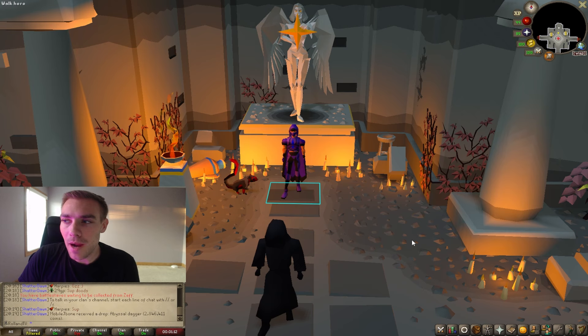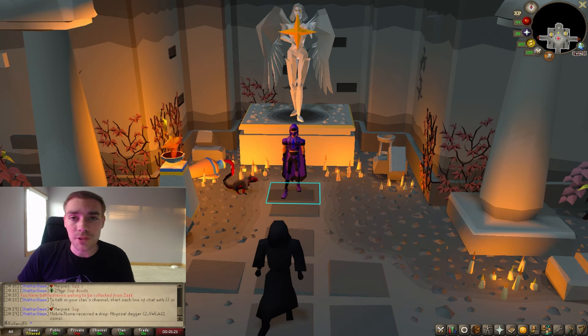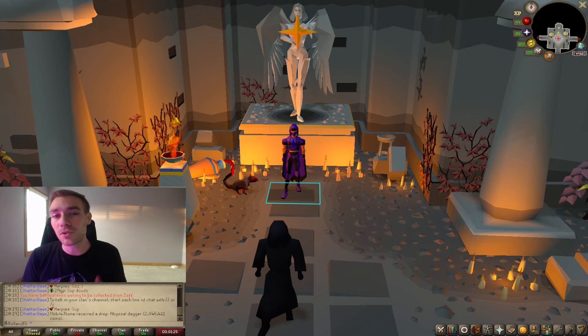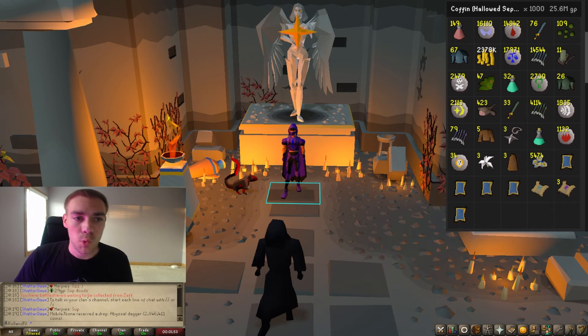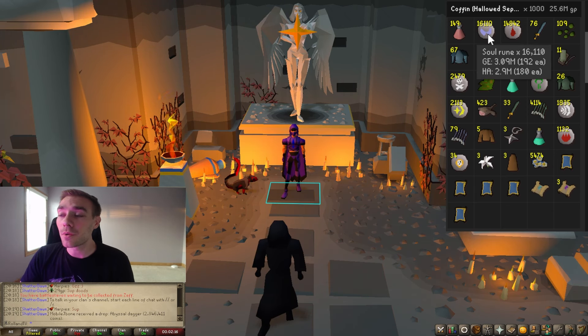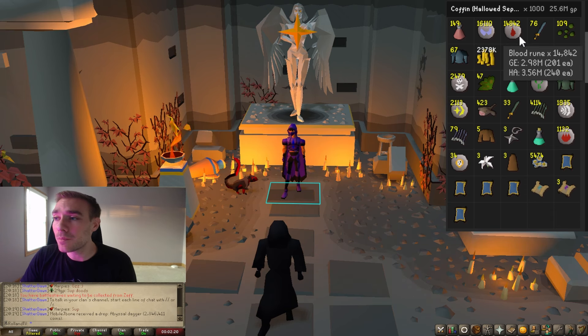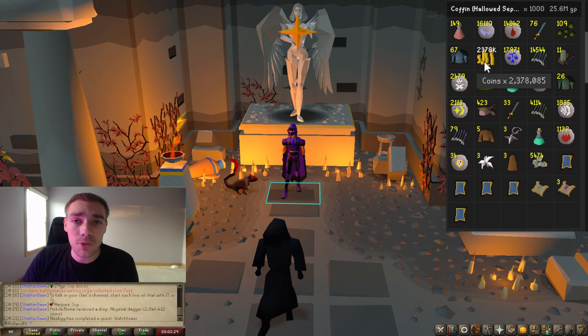So we're going to go into how much money I made from Hallowed Sepulchre. I am at level 95 agility. I was not able to do floor 5 at the beginning, so I probably did about 200 chests on floors 3 and 4, then as soon as I could access floor 5 I started doing only 4 and 5. But guys — 25.6 mil for doing agility. Let that sink in. 149 Sanfew serums, which is 3.5 mil on its own. 16,000 soul runes, 14,000 blood runes, 76 rune 2Hs, 109 ranarr seeds — I am set for a hot minute. 67 rune plate bodies and 2.3 mil in raw GP.